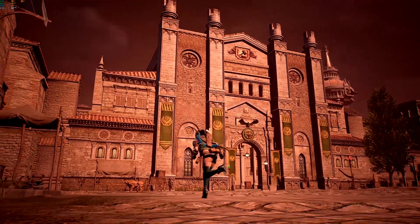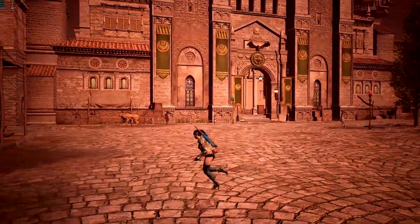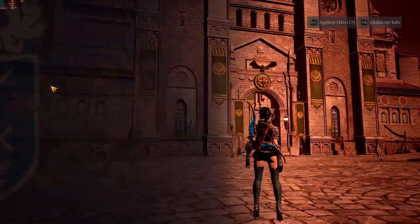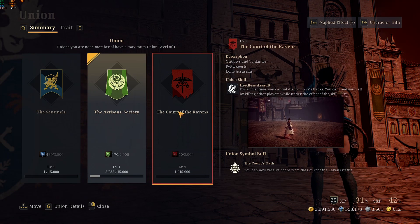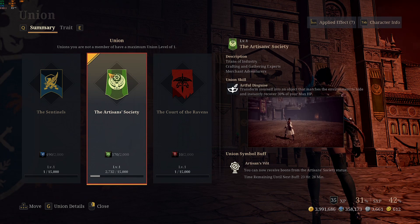Welcome back. Today we are going to talk about union power. Press Escape to come to the union menu. As you know, there are three unions in this game: Artisans, Sentinels, and the Court of Ravens. I have personally joined the Artisans because of the buffs it gives.